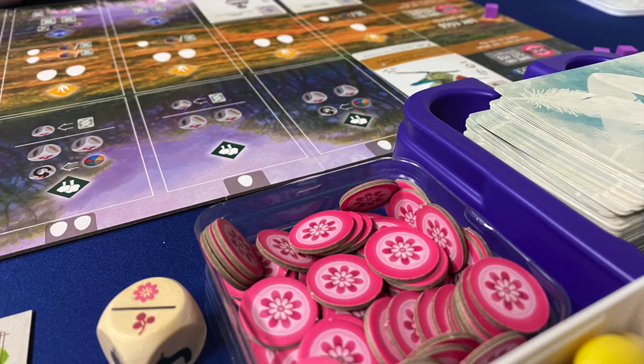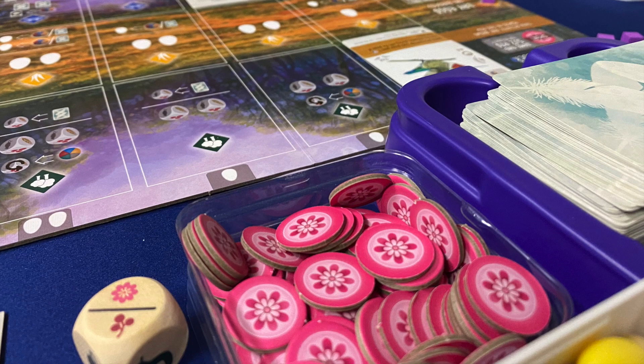And if that's all the expansion provided, that would be great. But wait, there's more. As I mentioned earlier, Oceania introduces Nectar, a sixth resource and new replacement dice so you can get your hands on this sweet, sticky substance. Nectar, for almost all intents and purposes, is wild.